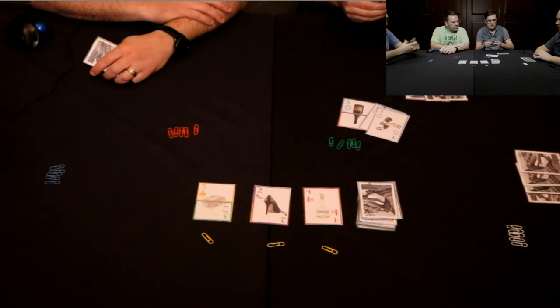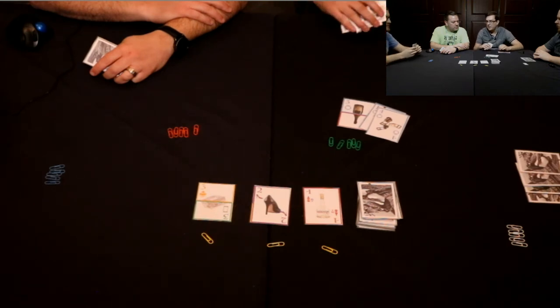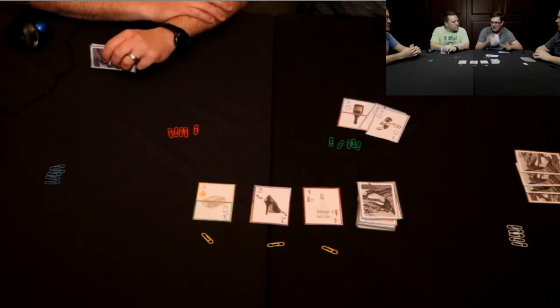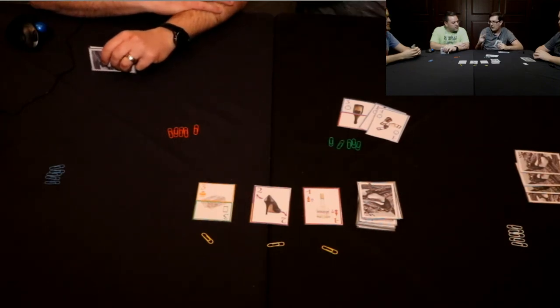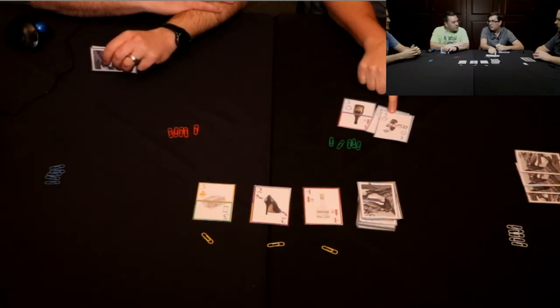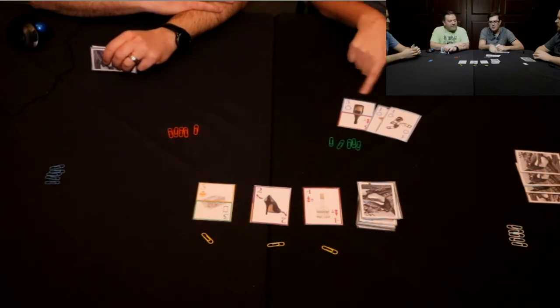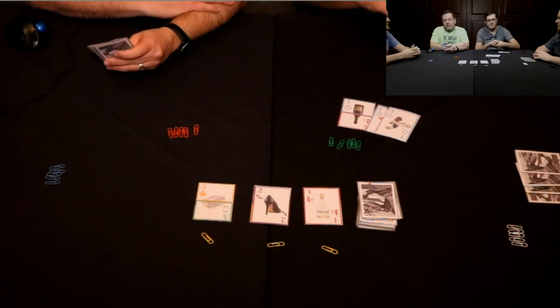The highest card in your hand at the end of the round is going to be negative points. So if you have a two in your hand as the highest numbered card, that's minus two points. If the highest card in your hand is a negative value card, you score some extra bonus points. So you want to dump high value cards and potentially hold on to negative cards.